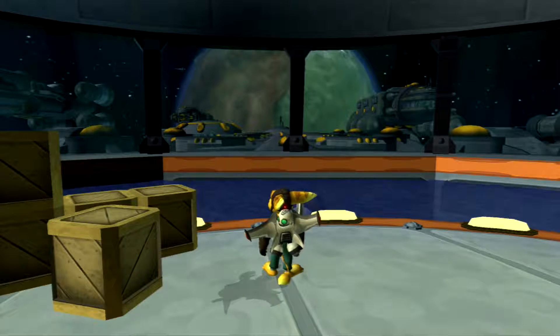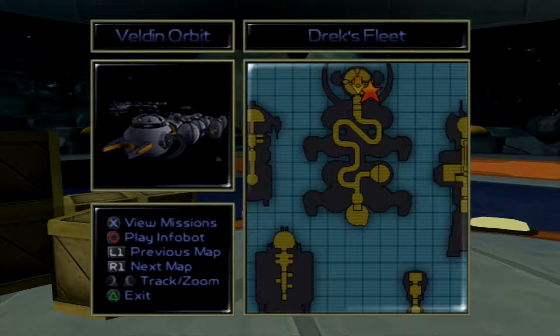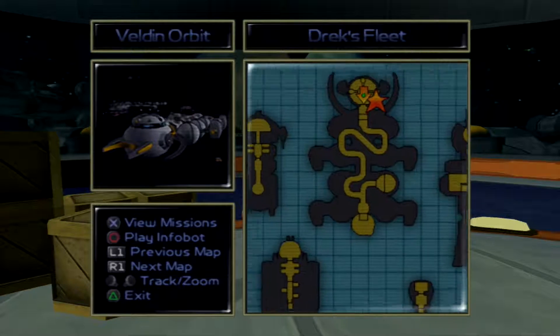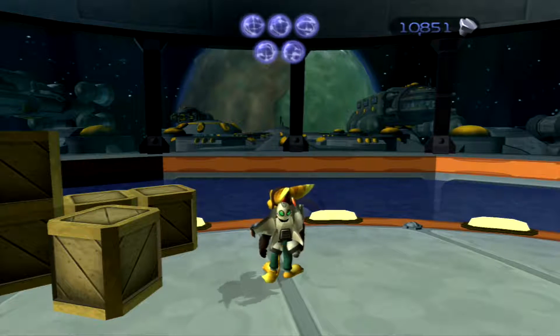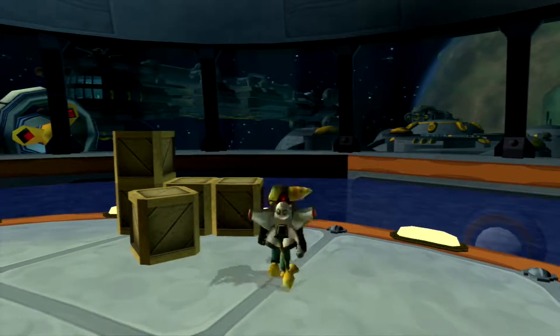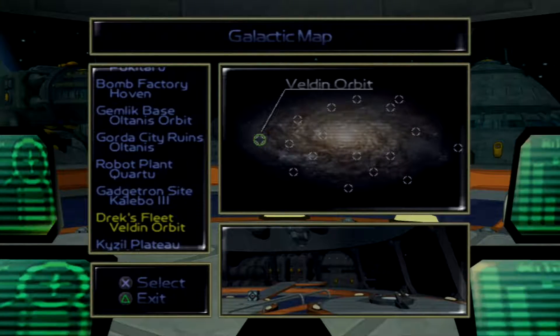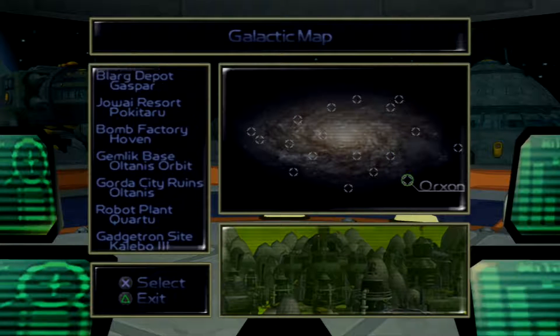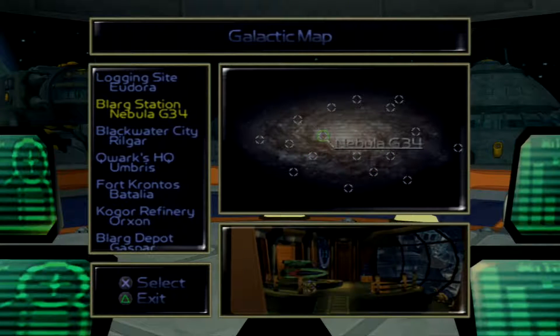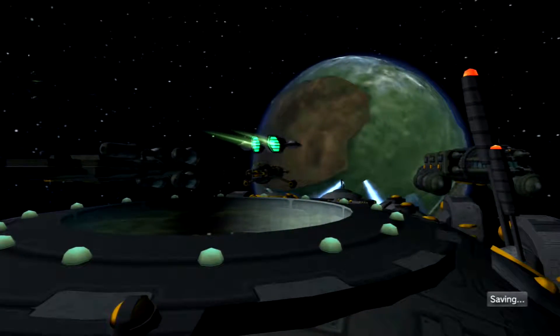G'day guys, Skylar Stardrift here. I'm just a dragon that plays video games. Welcome back to Ratchet and Clank. In the last episode we traveled to Drek's fleet and basically took care of things. We also found out that Drek is currently on Veldin waiting to press the de-planetizer button. That sounds nasty, but we're not going to him just yet — Veldin can hold out a little bit longer. We need to travel to Blackwater City on Rilgar for something. So let's start drifting.